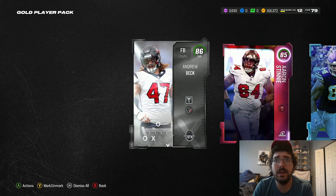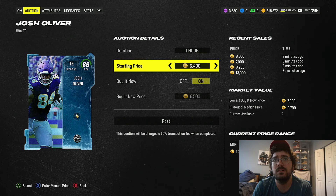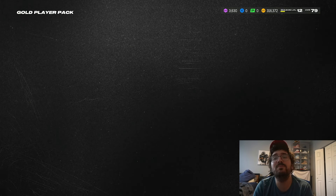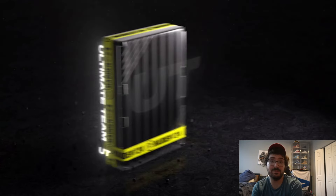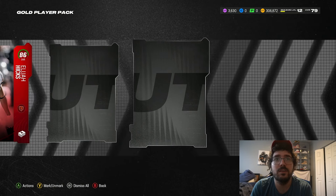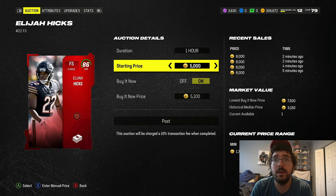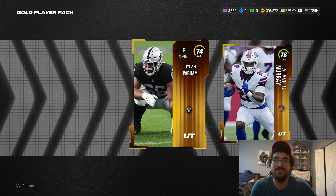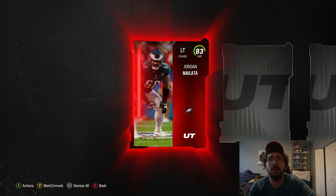Not mad about that pack at all — those 86s might even sell because of the set. If they're selling for that much I'm gonna have to go on all my accounts and start selling all my 86s, because I have a lot. On one of my accounts I have like 100 of them. There's another 86 — let's see if he's selling. I'll throw him up for 7500. One of those 86s I threw up on the last account already sold for 6900.